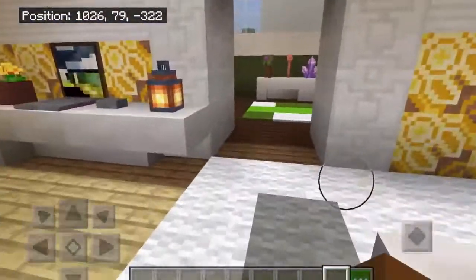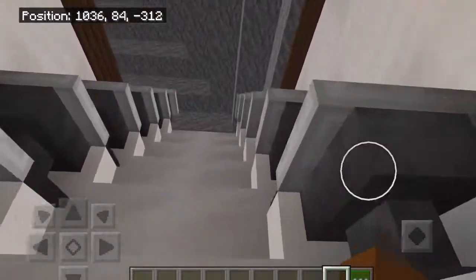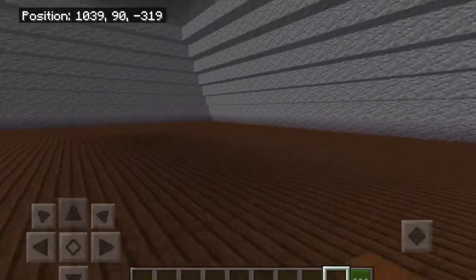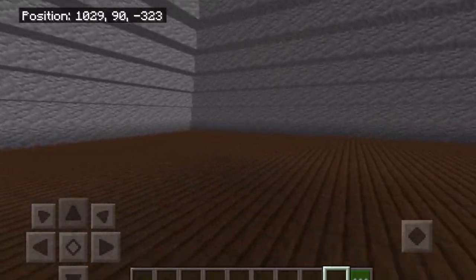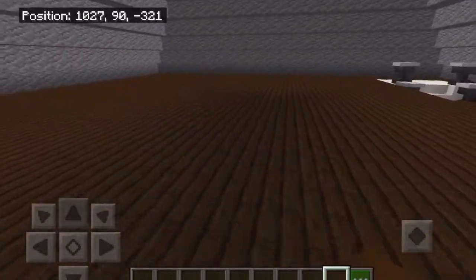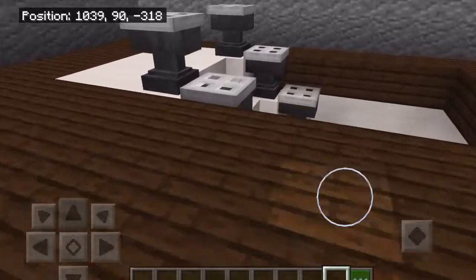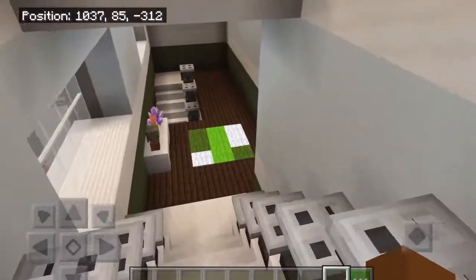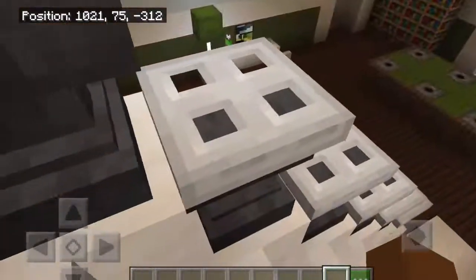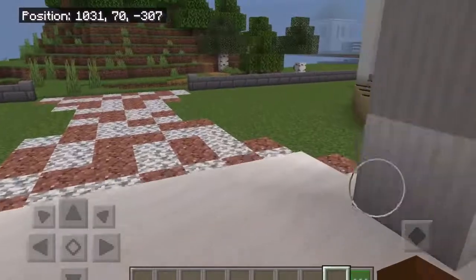And now I'll show you guys the attic, which is up here. It's basically a giant space for storage — that's why I didn't add any separate storage rooms, because when you have the attic you really don't need it. So it's just like a bunch of space. And that is about it, that's the whole house. The second floor isn't very big because I didn't really want to make it too big, and I have limited space.